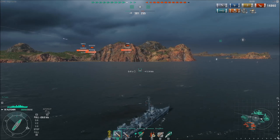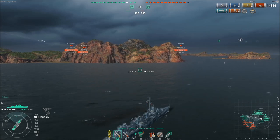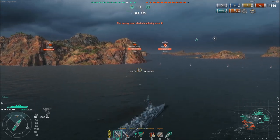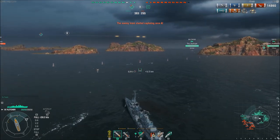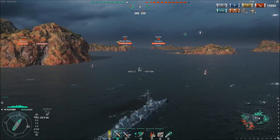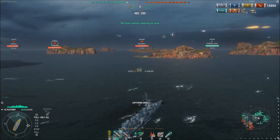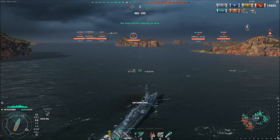My team has both the A and the C cap point. We're up on points, gaining points far more rapidly than the enemy team because we have two cap points. The enemy team has no cap points, and they're down one of their destroyers, giving my team a destroyer advantage. Not only are they down one destroyer, they're down their tier eight destroyer that has hydro. Which means even if they're able to sneak up on us or lay an ambush behind an island, they're not going to be able to see us without that hydro from that ship.